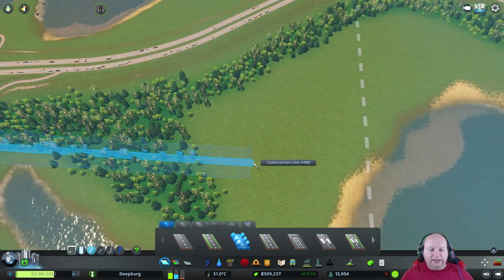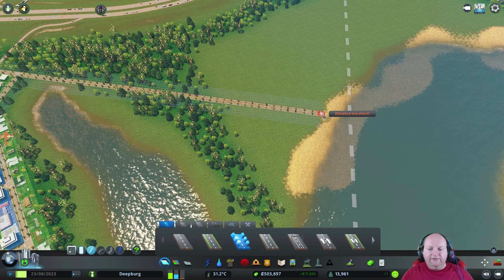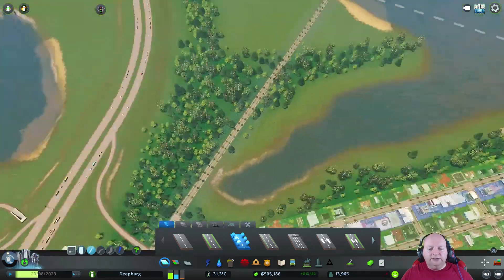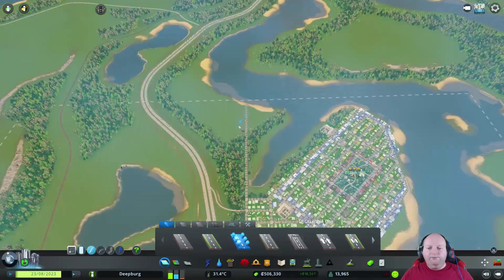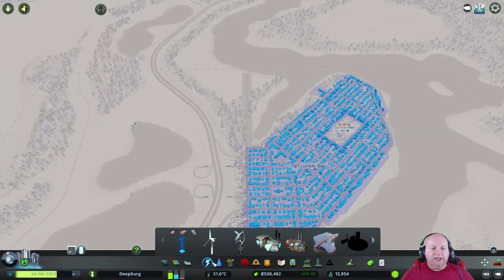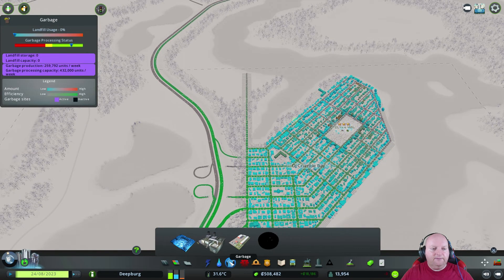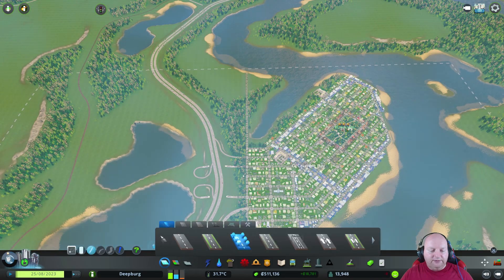Expand that grid out now all the way out here to the end of this, pop it there for now. There we go, we have a starting point. This will be our central road going that way. It won't be that busy a road generally. How's that water by the way? It was borderline before we built some stuff — we're fine, everything's fine.